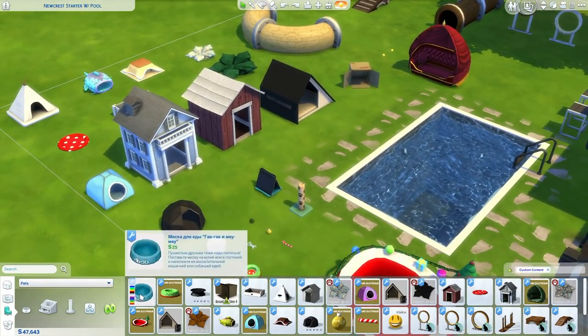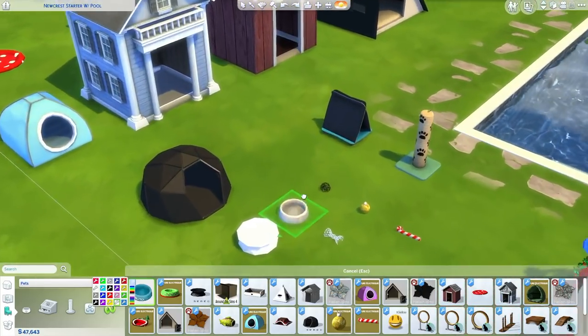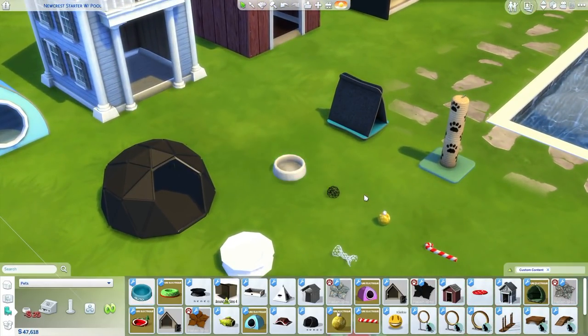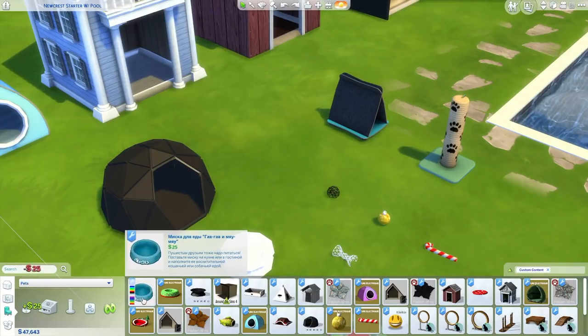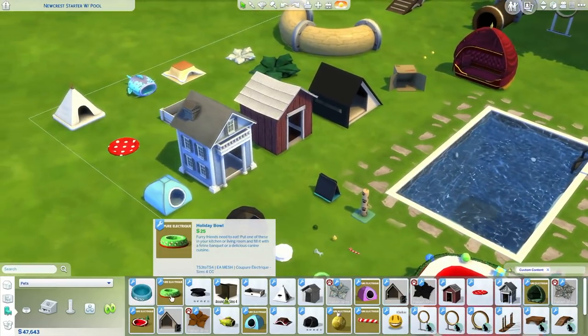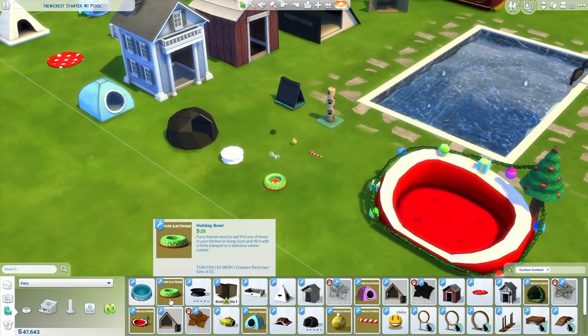I'm not really gonna show off this one that much, but this is basically supposed to be a food bowl with Simlish names on it. It seems like the latest game update has broken this because now when I go to place it down, it doesn't even have the Simlish text on it, and the description is for some reason in a different language. It worked before, but yeah, not for the time being.